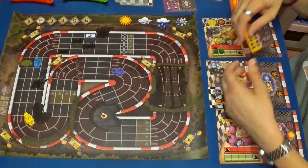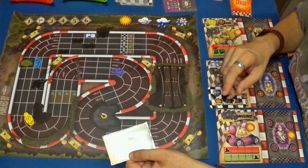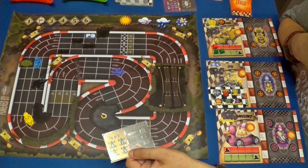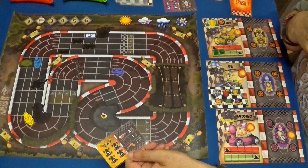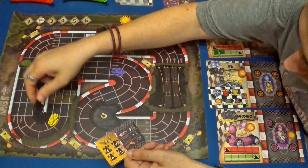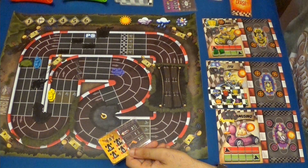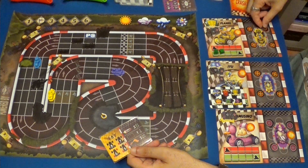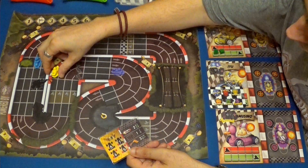Nosotros también vamos a hacer máxima ocho. Como estamos dentro ya directamente de la curva, no pasa absolutamente nada. Tenemos velocidad máxima siete y voy a gastar un freno para hacer seis. Hacemos uno, dos, tres, cuatro, cinco. Cojo un cristal y puedo reparar una rueda gastando precisamente un cristal, con lo cual vuelvo a tener las cuatro ruedas. Cinco y seis. Y nos quedamos aquí.